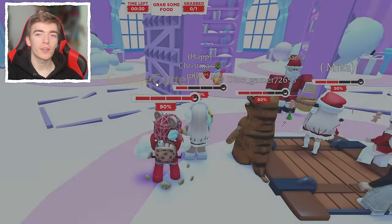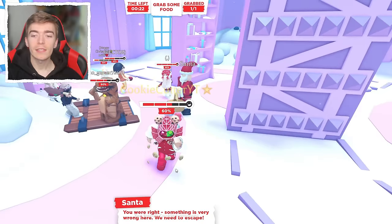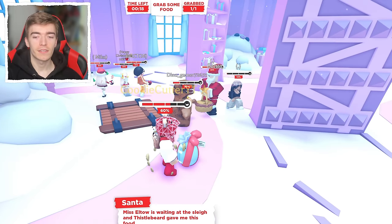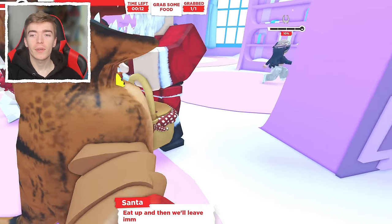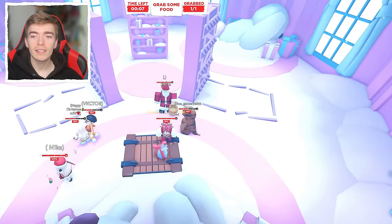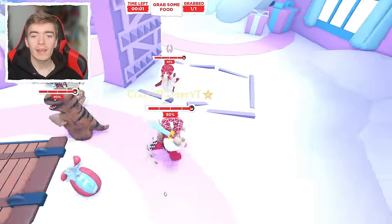There's a lot of misconception that players think they should have already gotten the egg, but the only location to get the egg is right here. If you see the egg, walk up to it and press E. Note that I accidentally ate the poisoned cookie, which takes health away from you. But I do now indeed have the Christmas egg.